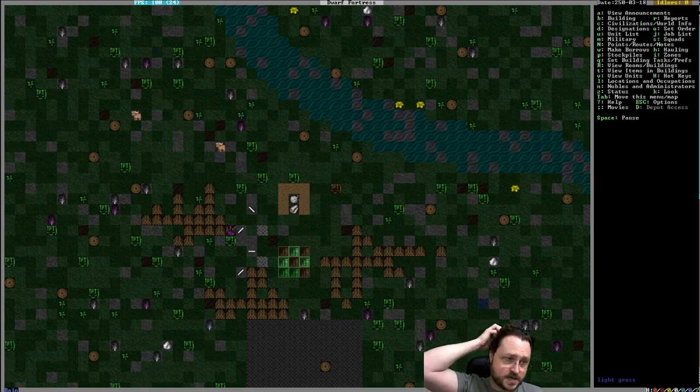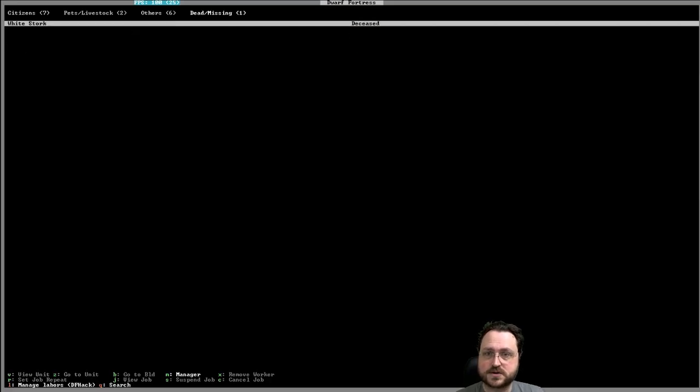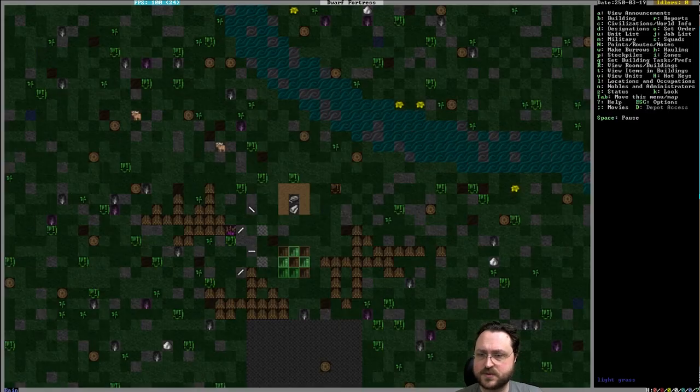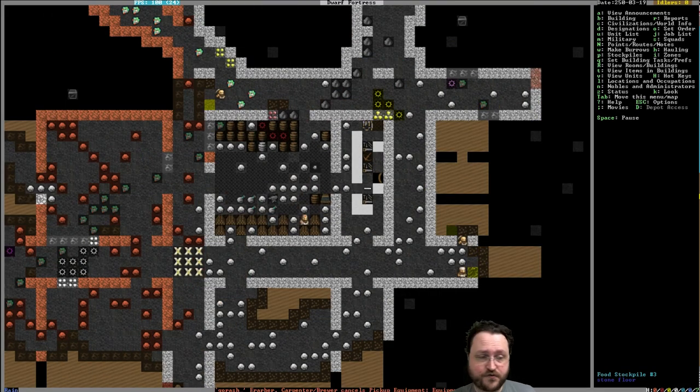As soon as we've got the butcher's shop going, our person with the crossbow and hunting job should start hunting these storks. We killed one, but we weren't actually hunting properly — we certainly didn't keep the meat, which is really unfortunate, because we're going to need more food.